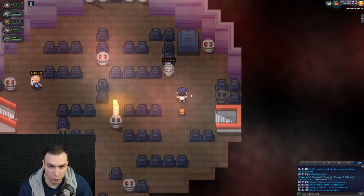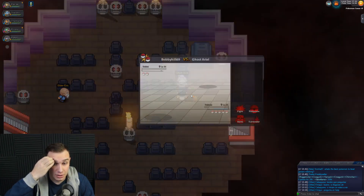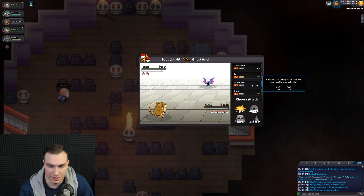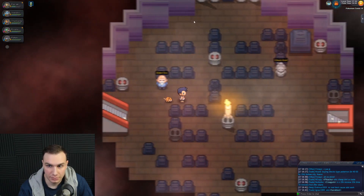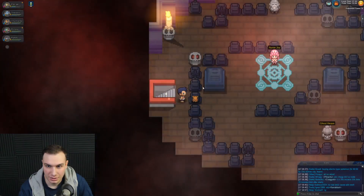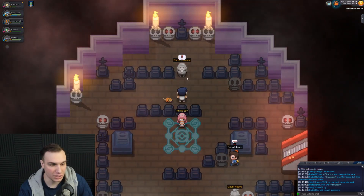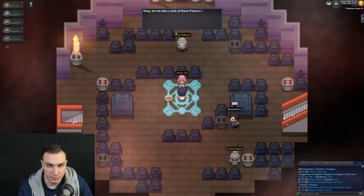Floor number four. We got Ghost Ariel and Elder Eric — that's all the people up here on this floor. Elder Eric — his wife battled me apparently. Oh, Nurse Joy — yes! So we got to defeat this guy. These guys are all Ghost I guess, but they can still battle. Nurse Joy, please heal us up — there you go, thank you very much.